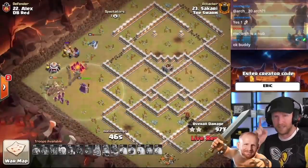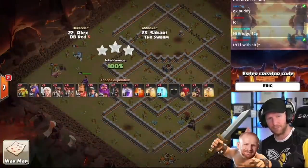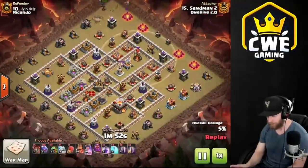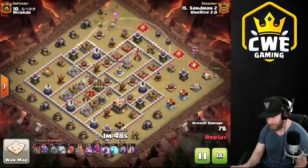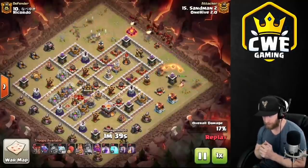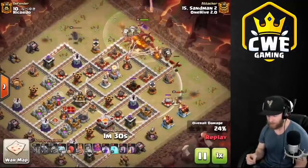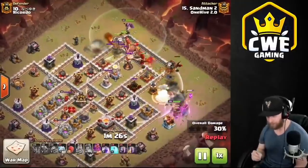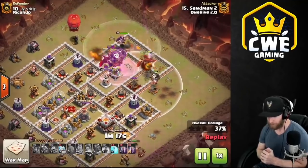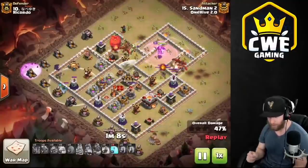The key things for this attack: deal with the CC, take at least one major defense out with the queen — whether it's a multi-inferno or the eagle artillery — and make sure the miners' path is thin enough that they all get healed by proper heal placement. This base has a multi-inferno on one side, single inferno on the other, and eagle artillery in the middle surrounded by scattershots — a very high damage density area full of air mines making dragons difficult too. People struggle keeping a queen alive in there through black mines. The attacker throws balloons in front of the dragons to catch mines, preserves dragon health, uses the warden ability going into the meat of the base, and the stone slammer comes in on the flank while an ice golem on the other side tanks the wizard tower to let bats group up.